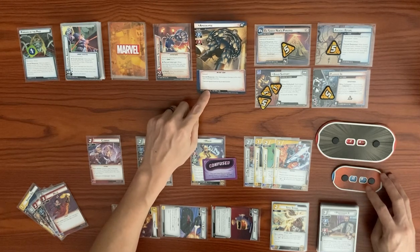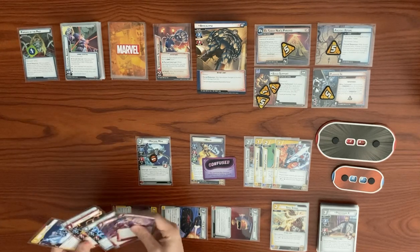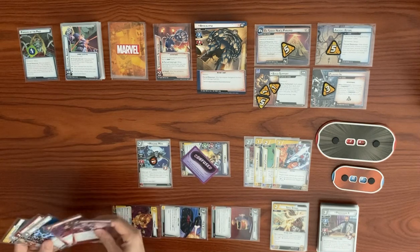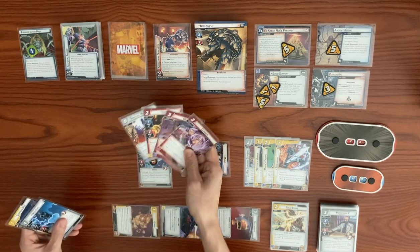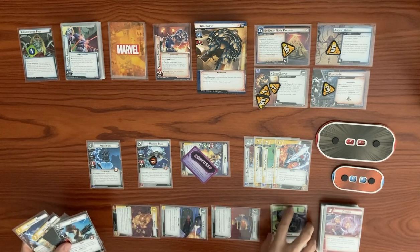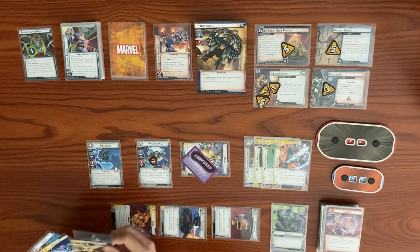Magic thwarts for two from the Plugged In scheme, dropping from five to three. We use four resources to play Nick Fury, choosing to draw three: top card is face-up with Magic's effect. We consider playing Soul Strike and Stepping Disk. Machine Man can thwart from here.